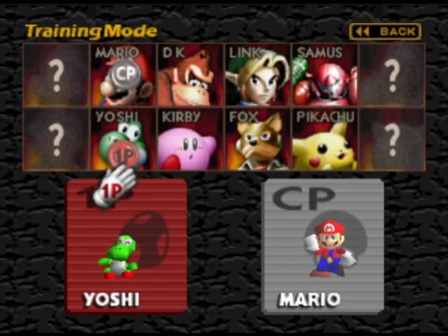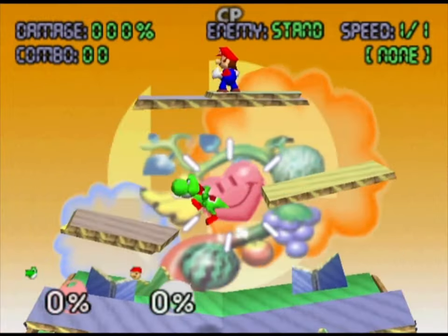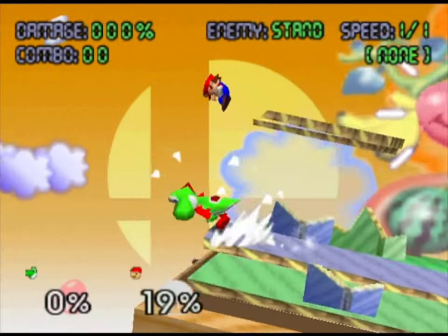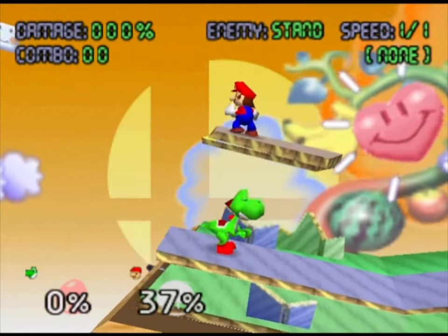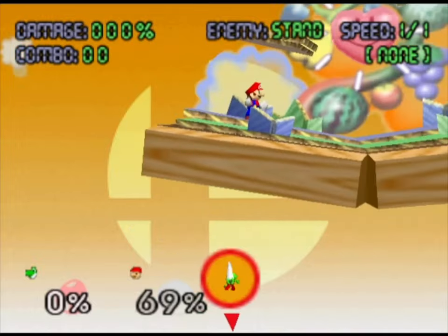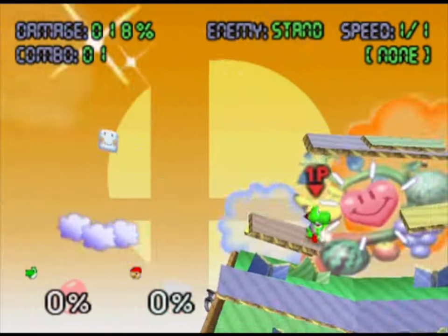Now for Yoshi - we'll do it on the Yoshi's Island stage, clearly based on Yoshi's Story. With Yoshi we can use up B for eggs. We can even lick the opponents and then poop them out as eggs. Look how cute Yoshi is - he looks so cute to be in a fighting game. I died.